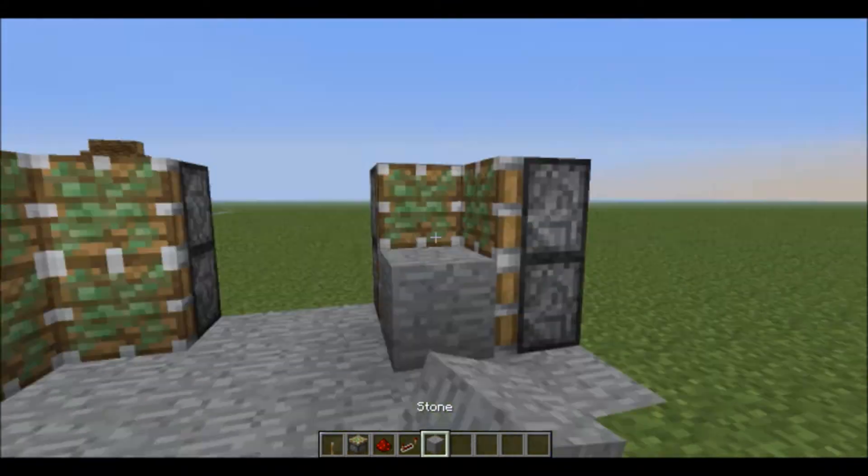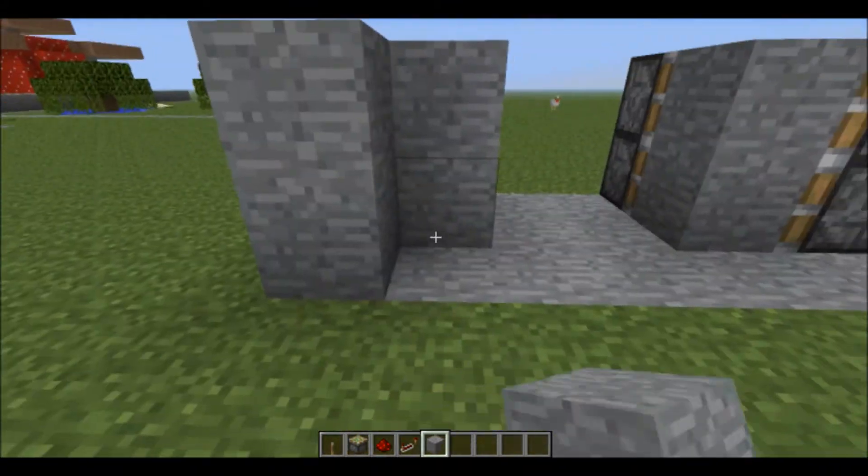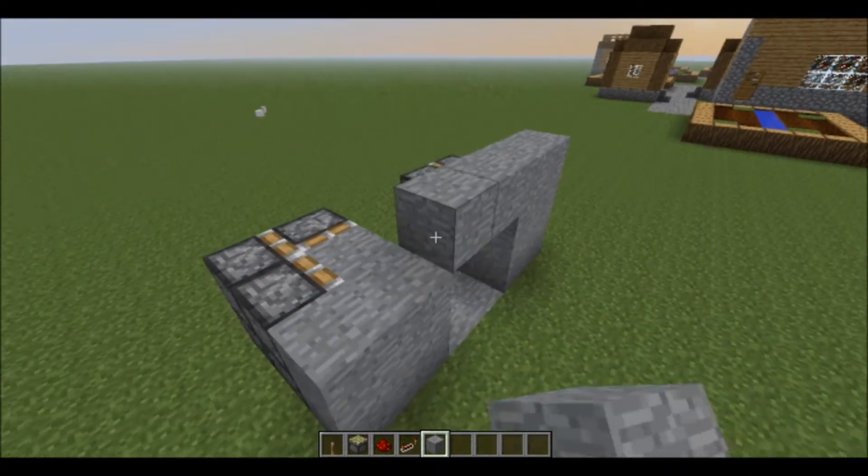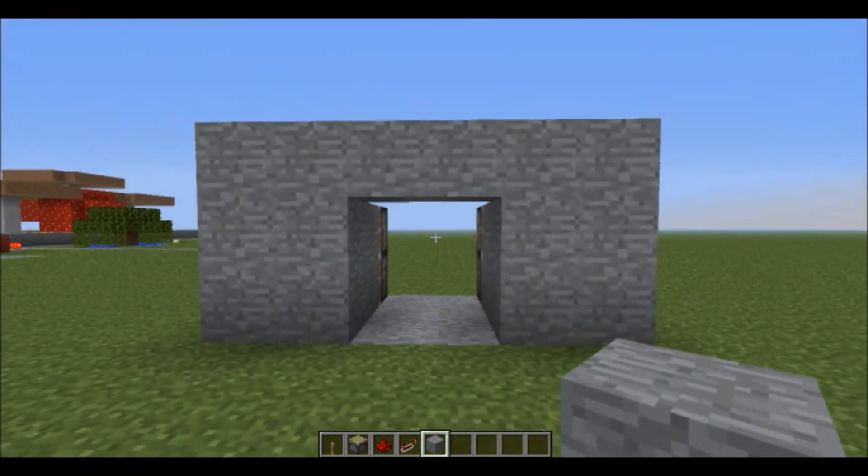Just like that, and we put our stone in. Now we can just cover up the pistons like so. This is what it'll look like — this is what our door will look like when it's open.